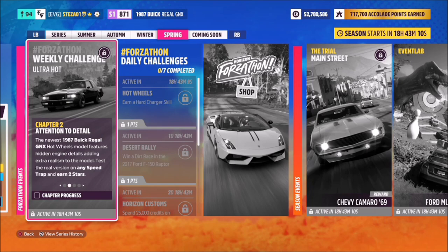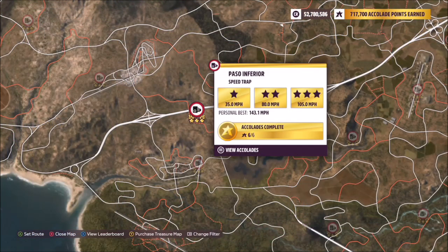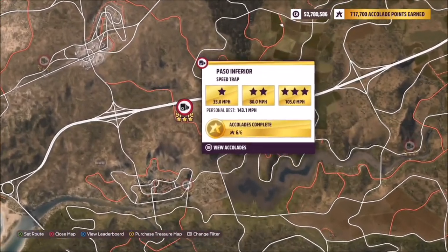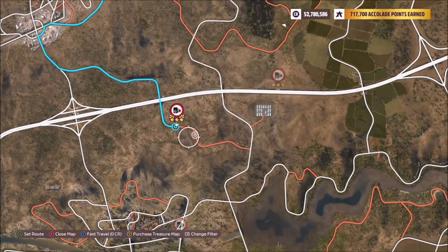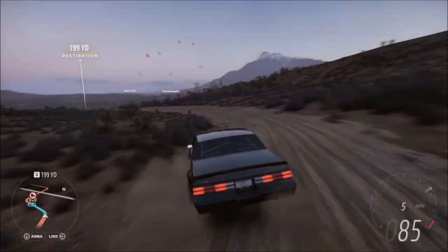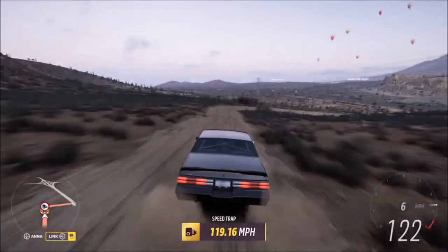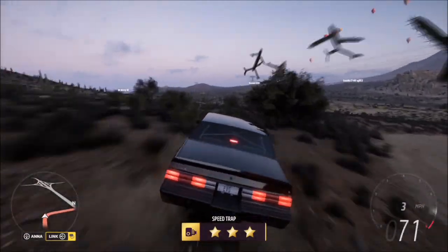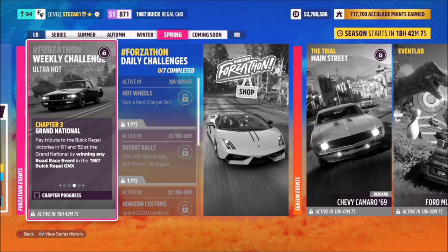The first challenge just wants you to earn 2 stars at any speed trap. I recommend heading over to the Peso Inferior speed trap, as 2 stars on here is only 80mph, so it's super easy — especially if you've got your Buick tuned up. As you can see, I started off just before that bend, but we smashed the target and in fact hit the 3-star target as well. A nice easy first challenge.